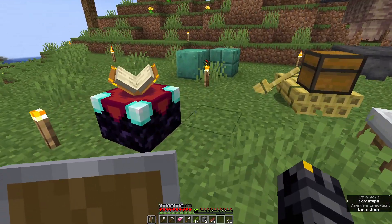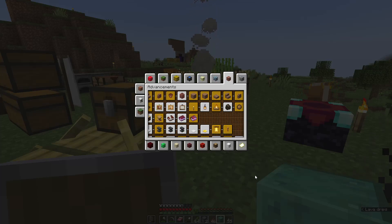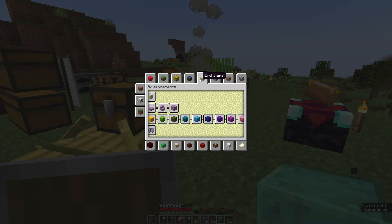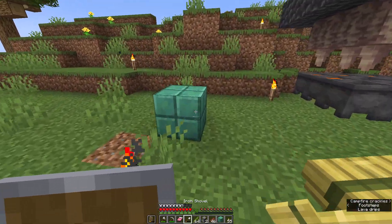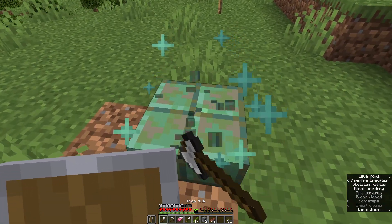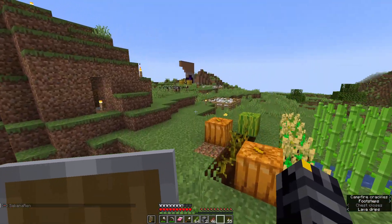Welcome back everyone, we're back here for episode 2 and I've collected a few things. Let me check — under stones, internal resources, where copper slab is the only one I need. So let's put this one in the chest.